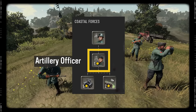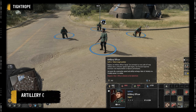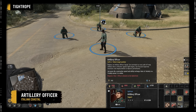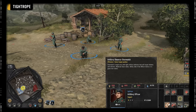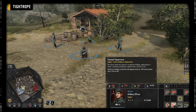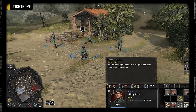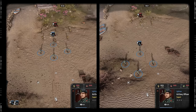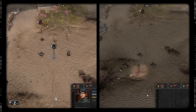Next down the Coastal Forces tree is the Artillery Officer. A player can only have one officer on the field at a time, and it is a 4-man squad that costs 24 manpower to reinforce. The officer is focused around supporting your units and structures with his wide array of abilities, but is relatively weak in combat alone, losing badly to riflemen at both close and long range.